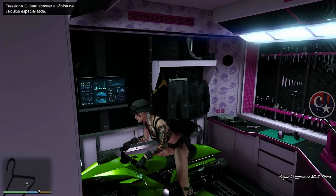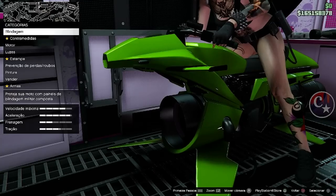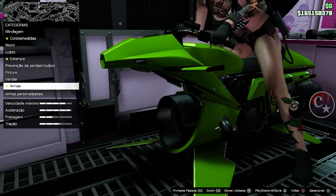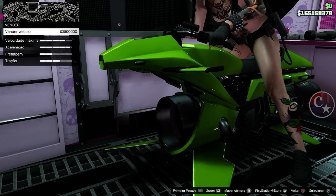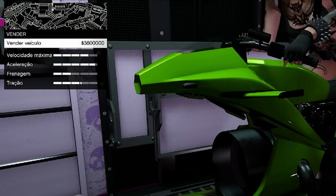Galera, eu já tinha trazido um Frozen Money aí que a gente não remove o personagem. E consequentemente vem aparecendo outros métodos, e vou mostrar neste vídeo um tutorial pra gente fazer a compra de Oppressor MK2 pra gente tá vendendo a 3.800.000. É o melhor método.